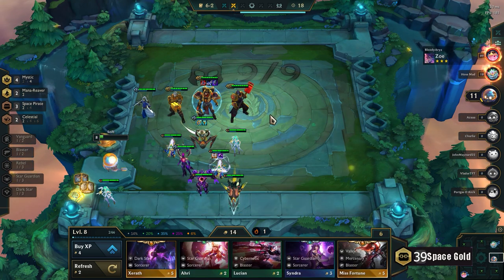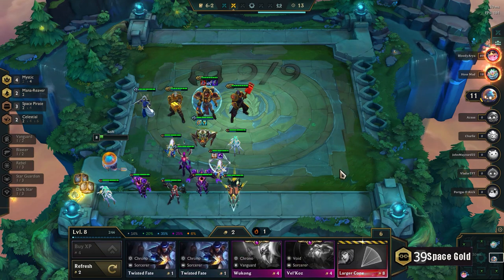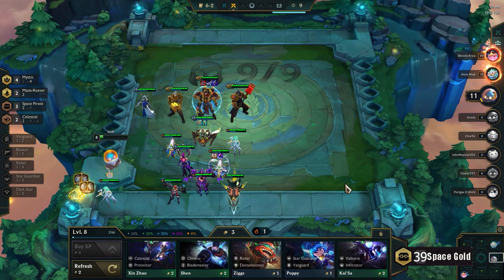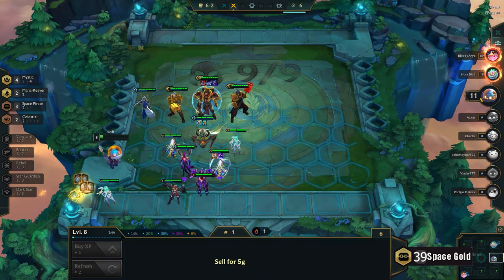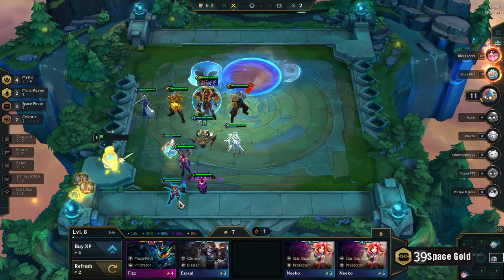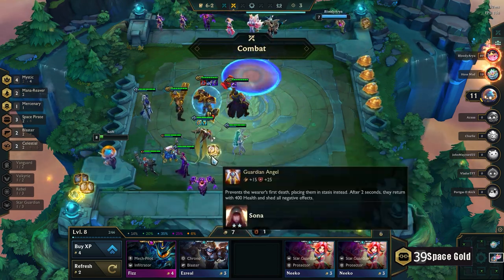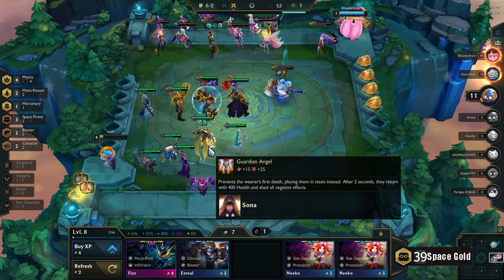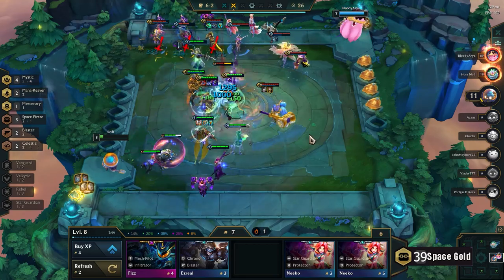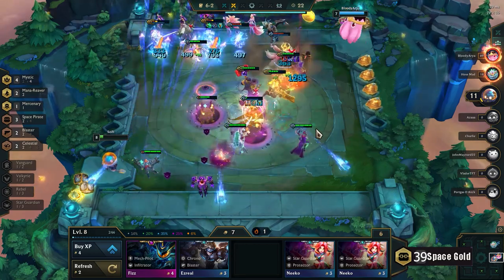Especially with the recent Vanguard changes, it just makes him much stronger. As you saw earlier I was running Poppy with Jayce and that extra — was it 125 armor? Man, that is a lot. I'll GA the Sona now to make sure she stays alive longer. You see — she died, but it doesn't even matter cause Darius jumps out. Got a heap of gold again.